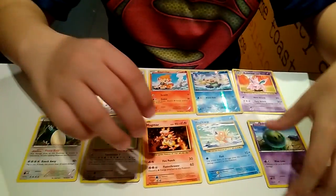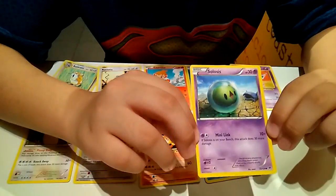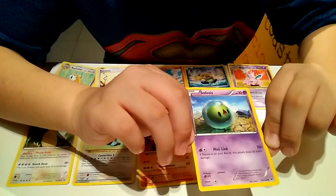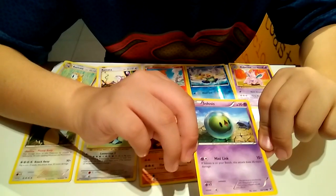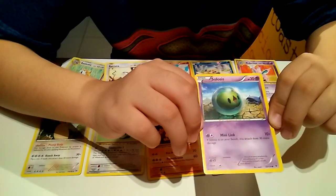Now let me tell you about this card. It is a Losis. It's a shell type Pokemon. It uses its attack to talk to the enemy. Isn't that weird? It's a shell type of Pokemon.